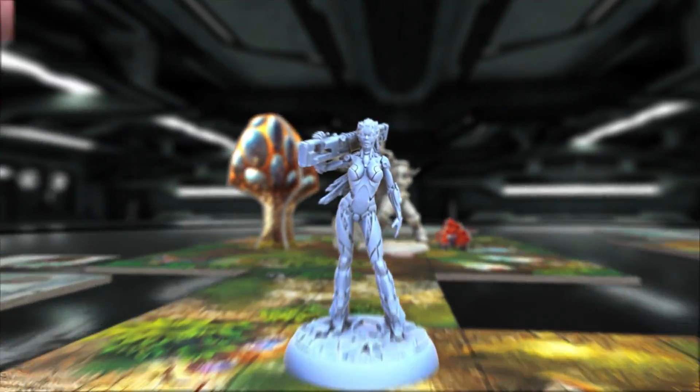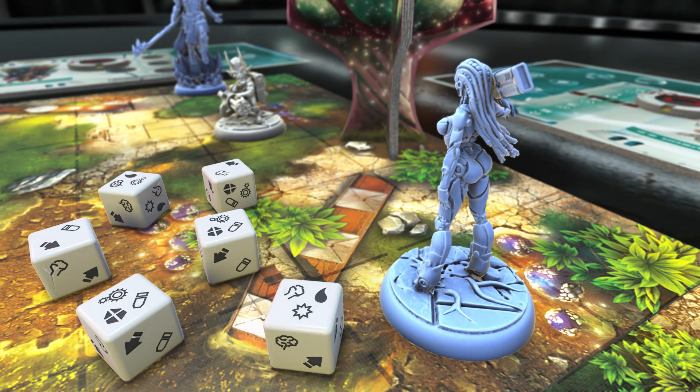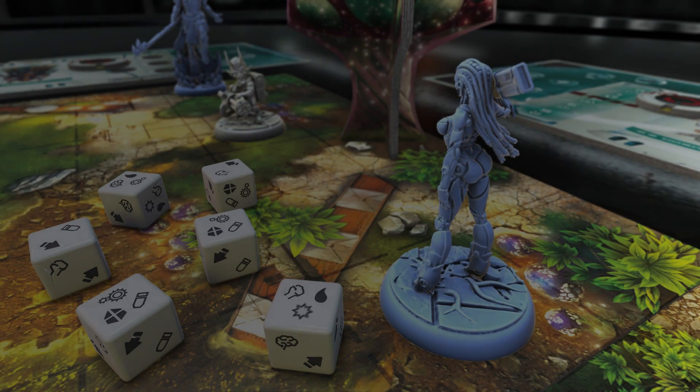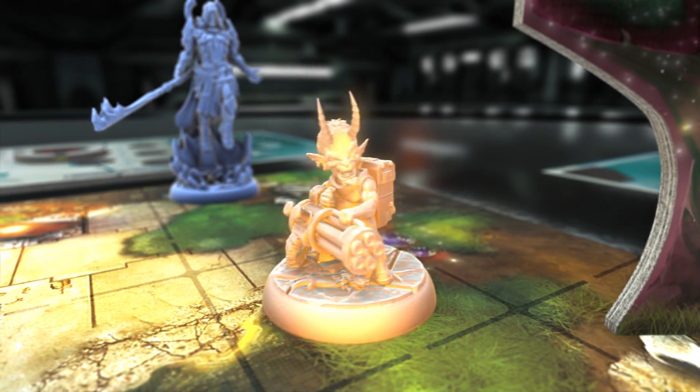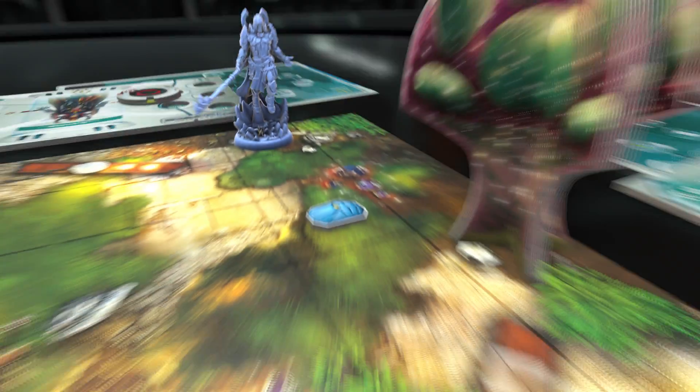The use of custom dice will allow you to attack and defend, triggering secondary effects with varying outcomes. Eliminated enemies often leave resources behind, which may help settlers complete their mission.